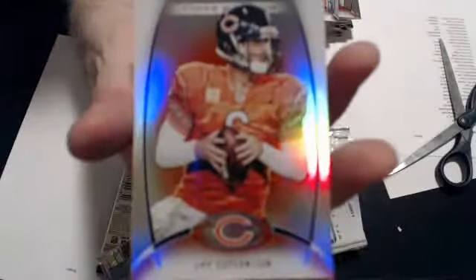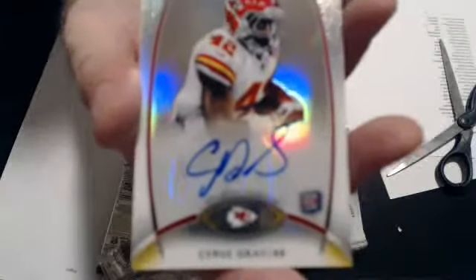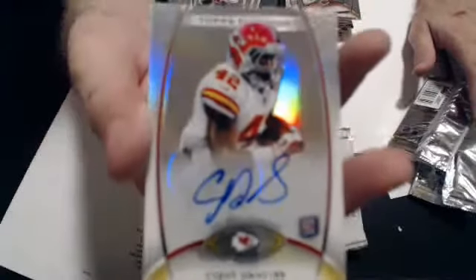Coming down to the end for all our hits. Jay Cutler Ruby. And our first hit is a Cyrus Gray Rookie Auto — and that goes to Ultra Blue. Nice pull there, bud.